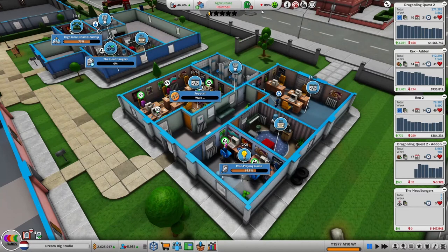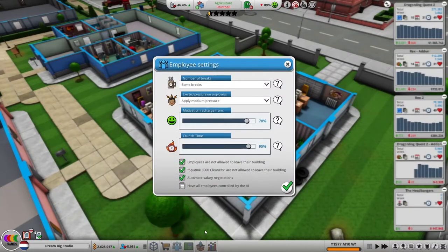What you should do next is look at your employee settings. Here you can control how many breaks, how much pressure you want to give your employees, when they should regenerate their motivation, and when crunch time starts. When you start a new game, the motivation recharge threshold is defaulted to 40 — that is definitely too low. My recommendation is to increase this to 70%, so that measures will kick in when someone only has 70% motivation left.